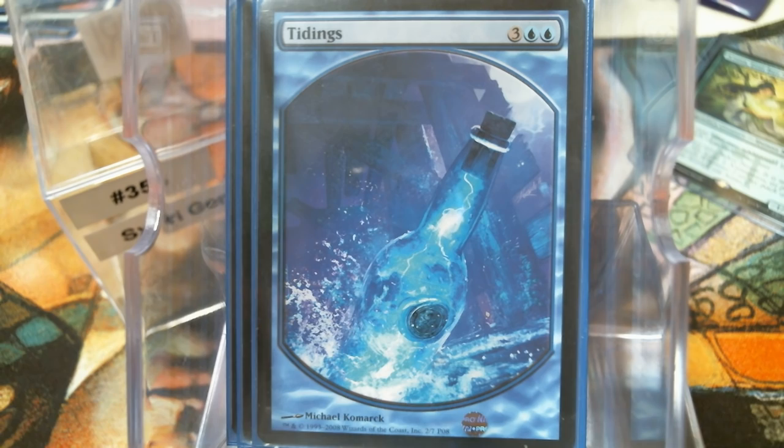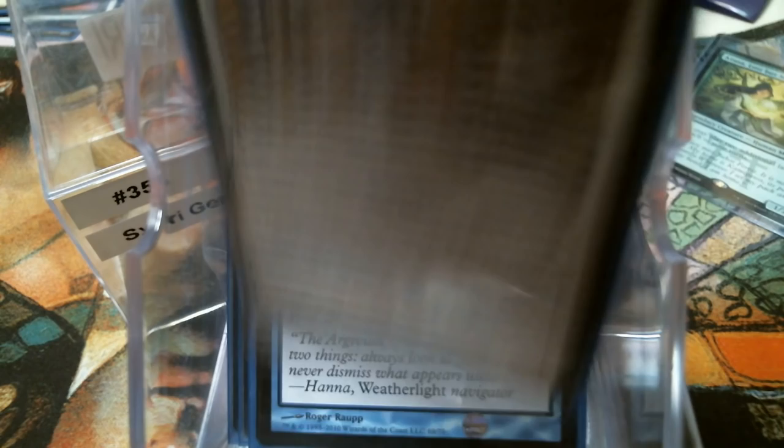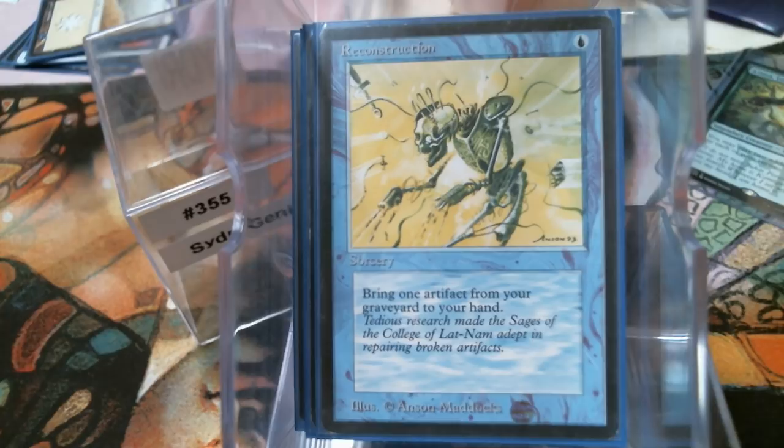Roar of Reclamation is going to get our artifacts back when an unfortunate Shattering Spree happens — and some version of it probably will. Argivian Restoration is single target. Ritual of Restoration just puts it back in your hand but it's a one-mana sorcery that's pretty good, as is Reconstruction. History lesson: this is not a Beta Reconstruction because Reconstruction wasn't in Beta — this is from Antiquities, the very first printing. If you notice, there is no Antiquities expansion symbol on it for some reason; the Reconstruction just didn't get printed with the expansion symbol. People ask if it's a Beta Reconstruction — it's not.